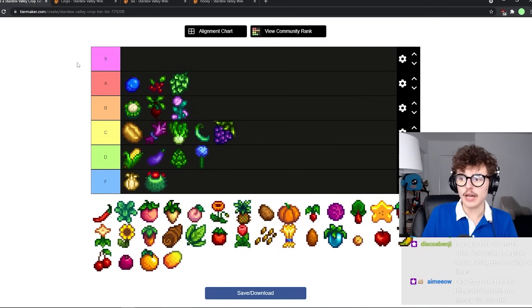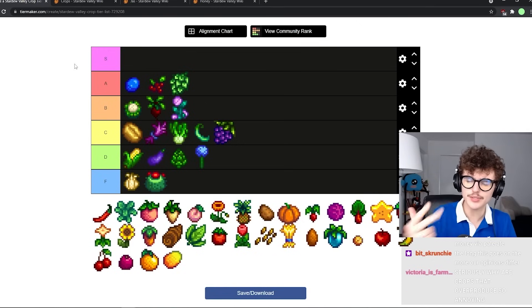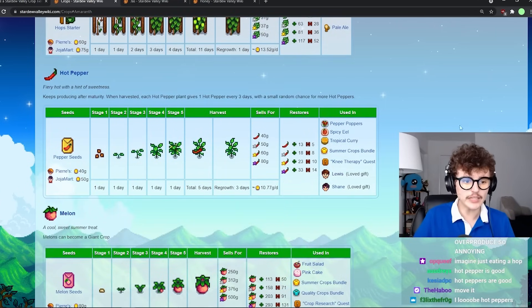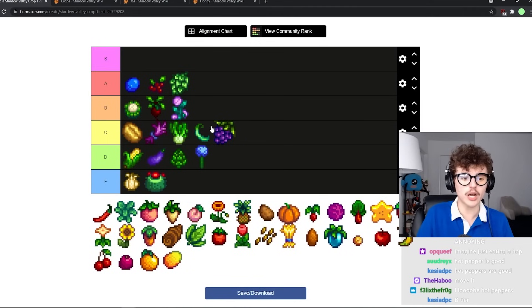Hot peppers have a lot of uses — they're used in pepper poppers, they're Lewis's and Shane's loved gift, they're used in the spicy eel, and they're used in the summer crops bundle. They're not super profitable but I'll always grow a couple peppers every single year. B tier.